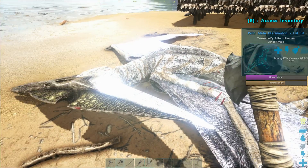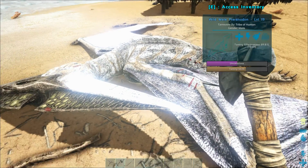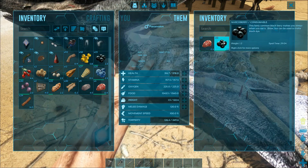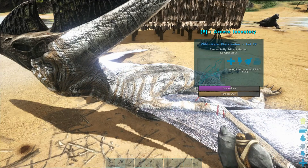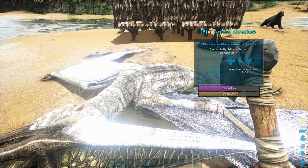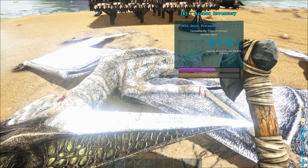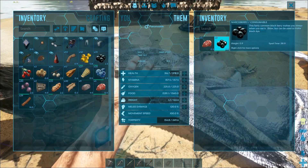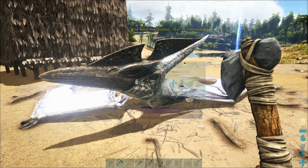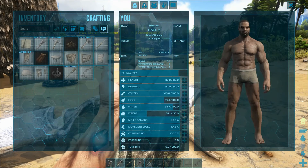Let's get some wood using our hatchet. Check on our dino — he's at 64% taming, nearly there, but he still needs a couple of berries to keep him going. I gave him about four berries, that should bring him up to a reasonable level. Let's give him another two — that should keep him going.